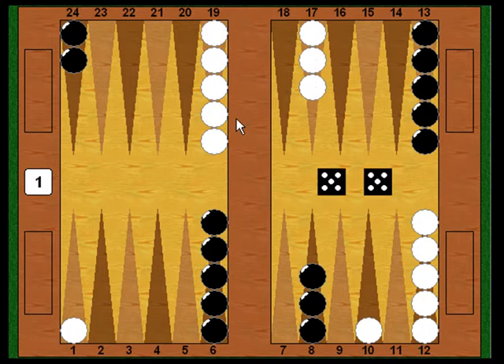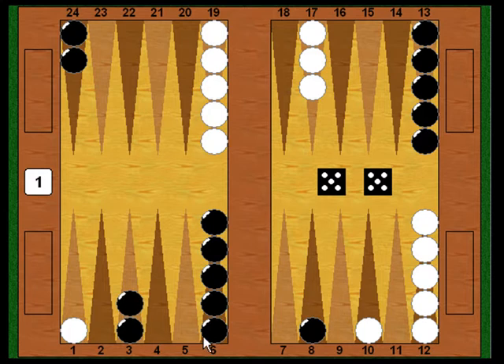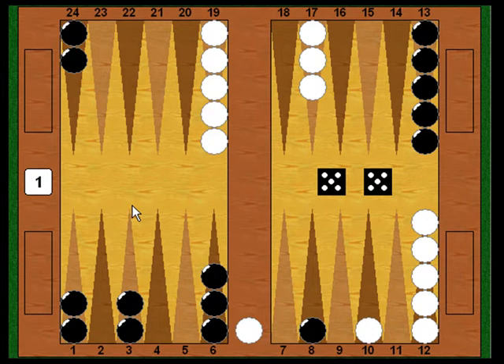Now it's Black's turn, and Black replies with double fives — a roll he can play very strongly in this position. Rather than just taking two checkers from the midpoint down to the three point, Black can do better. He makes his three point from his eight point with two checkers, then takes two checkers from his six point and moves them all the way down to the one point, hitting White and putting him on the bar. In one roll, Black goes from a one-point board to a three-point board, makes good points, puts White on the bar, and puts pressure on White to respond.